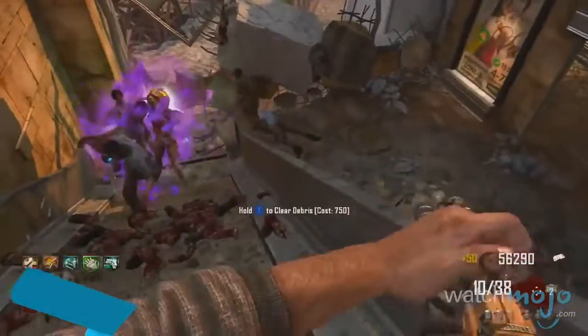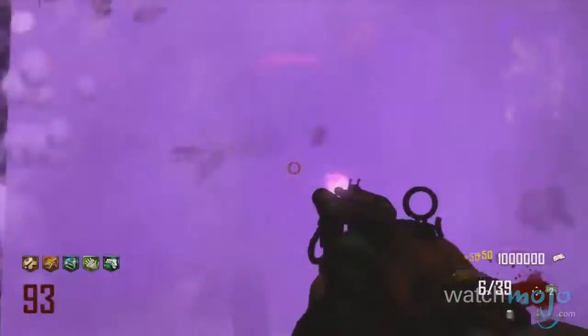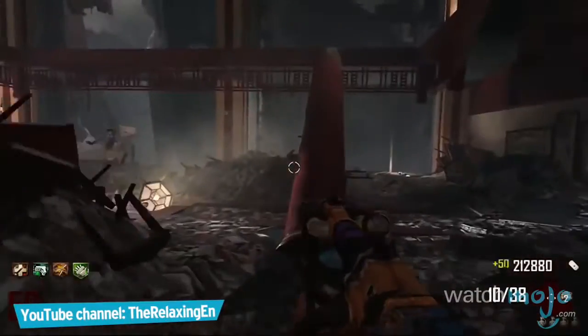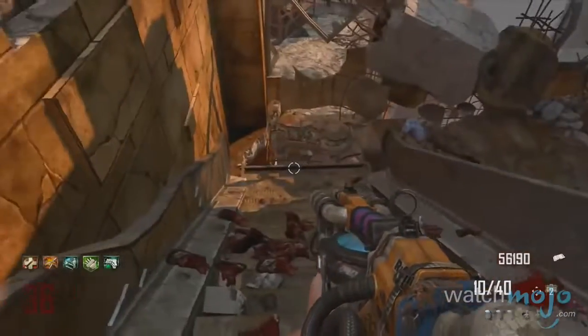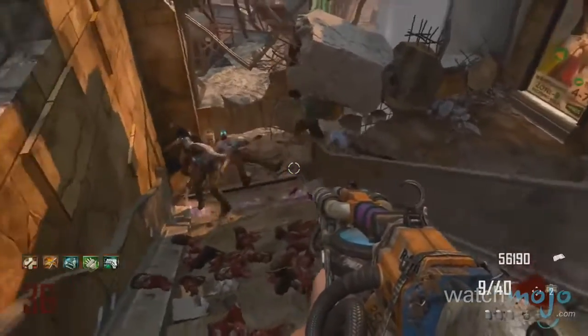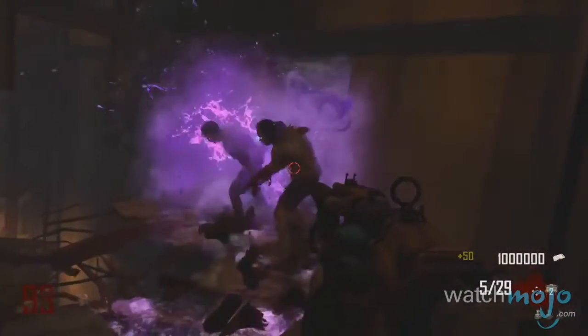Number 9: Sliquifier — Call of Duty Black Ops 2. Introduced in the Die Rise map in Black Ops 2, this wonder weapon is initially split into four pieces scattered about. Yet the effort of reuniting its parts is rewarded by the gun's means of attack — it shoots a purple liquid that sends zombies comically slipping and sliding. Even better, this liquid can cause zombies to instantly explode if you hit them directly.